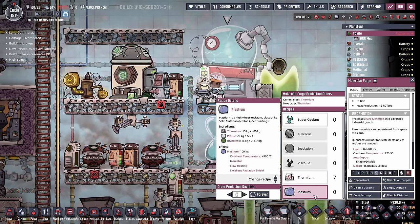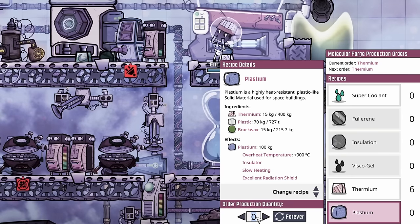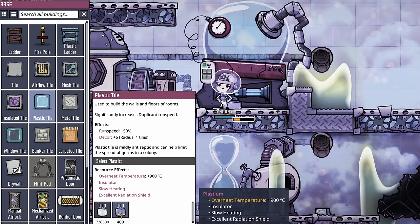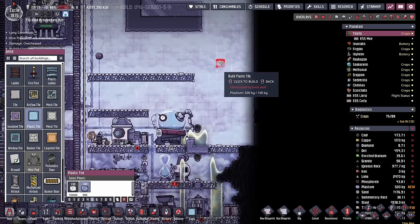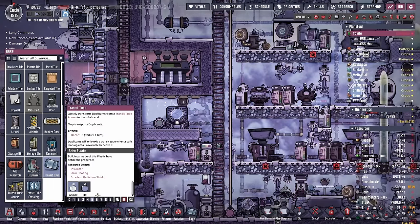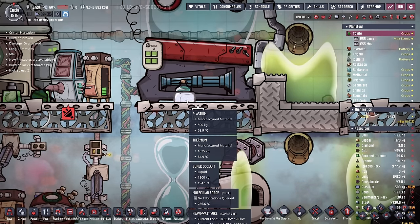The last new material we're going to discover today is plastium. We have our brax wax, we have plastic, and we'll combine it with 15 kilos worth of thermium to get some plastium. Beautiful plastium - anything you can make out of plastic, you can now make out of plastium. Just like thermium, plastium provides a plus 900 degree overheat bonus. So if you wanted to put plastic tiles inside this nuclear sauna, you could. If you wanted to make all these ladders out of plastium, you could. If you wanted to put transit tubes that drop off directly inside the nuclear sauna using a transit tube crossing that wouldn't melt, you could. Let me know in the comments below if you have any other ingenious ideas of what you can do with this new material.